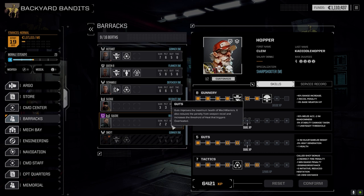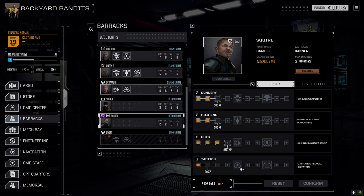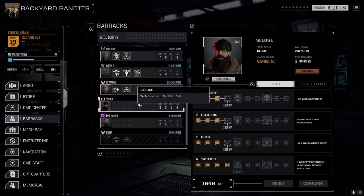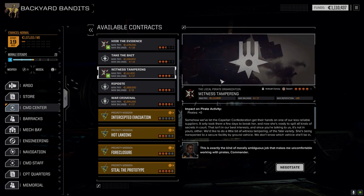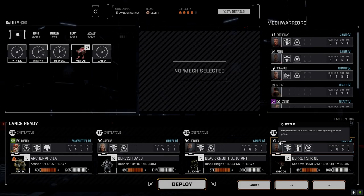Squire takes twice as much to upgrade Guts but half as much to increase Tactics, so we should be able to rank his Tactics up quickly. He had some starting XP plus a bit from sitting here while mechs were being repaired. He'll probably be part of the third lance along with Sledge. In the command center, we want to go against the Capellan Confederation - a witness tampering force call mission, an ambush convoy mission. Let's go full salvage and hopefully pick up a full mech today.